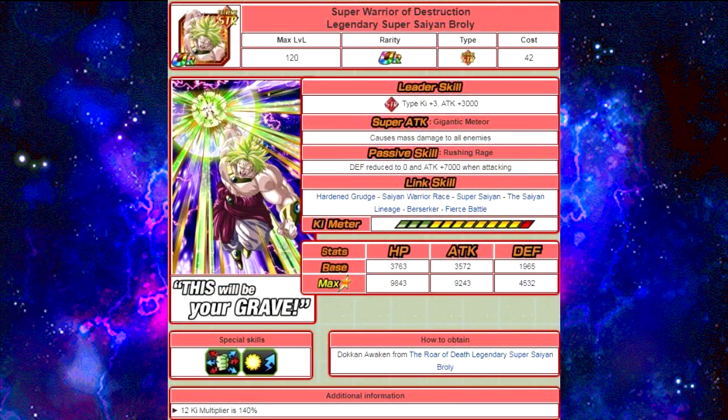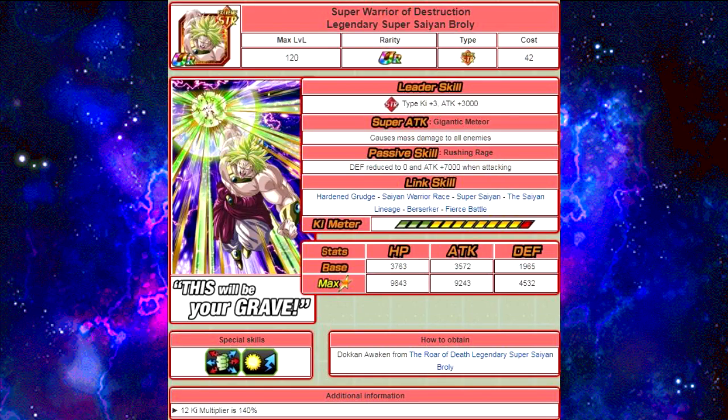Next one is — not the LR, but — Super Warrior of Destruction Legendary Super Saiyan Broly. He is an AoE unit that attacks all enemies. His passive skill: defense reduced to zero, and attack plus 7000 when attacking. His link skills are Hardened Grudge, Saiyan Warrior Race, Super Saiyan, the Saiyan Lineage, Berserker, and Fierce Battle. His max stats are HP of 9843, attack of 9243, and defense of 4532.